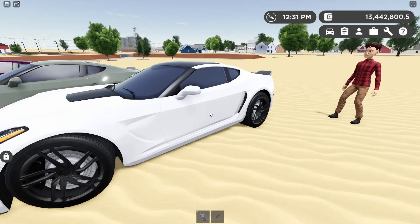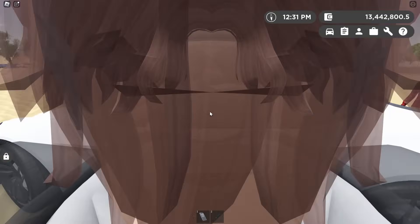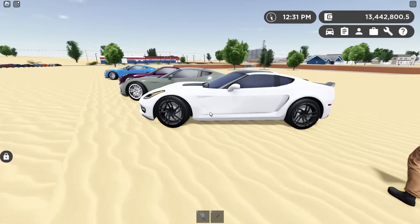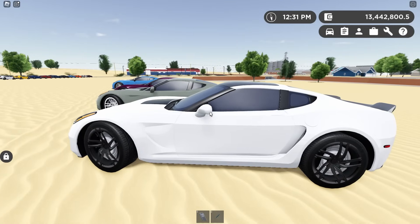One great thing about these cars that I think a lot of people are really happy about is the interiors. Every single one of them, like real Corvettes, have the roof able to come off, so in-game it translates to being convertible. And these things have interiors — every one of them. That's big. Yeah, every single one of these C7s.